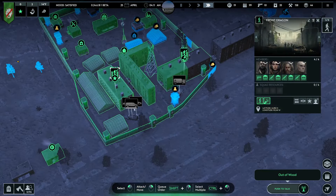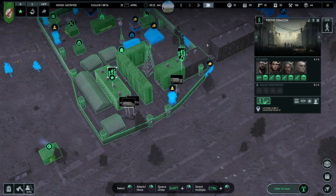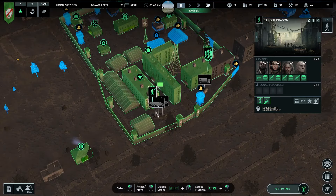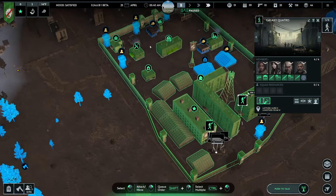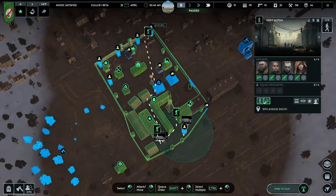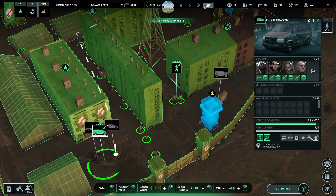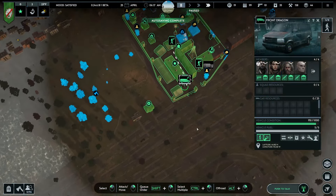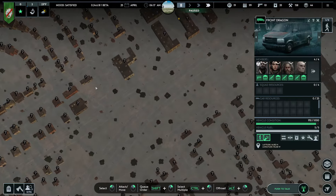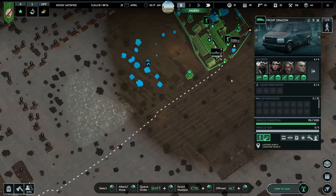Alright, so now we have three primary cars that we'll take out. Front Dragon will take the van, Galaxy Quattro will take the pickup truck, and X-Ray Alpha you guys will take the sedan. Earn your keep! That sounded like something out of Frostpunk. Front Dragon, go back to these three buildings here and explore those.